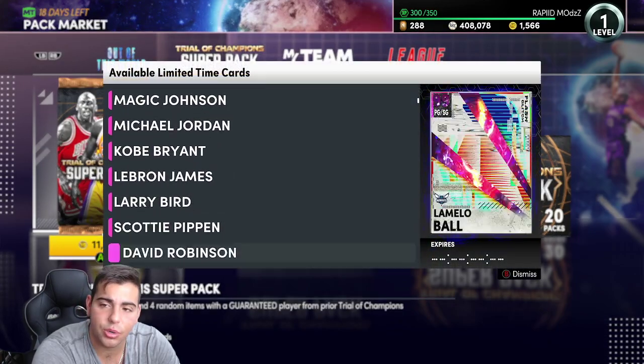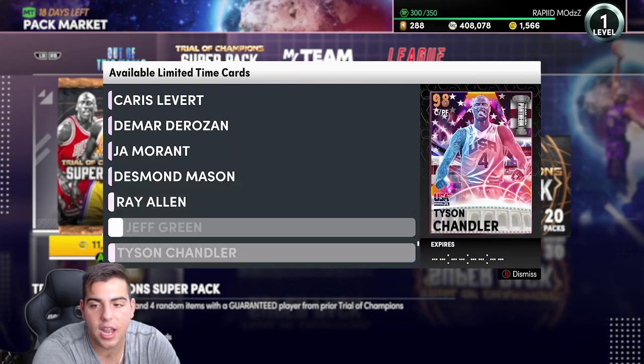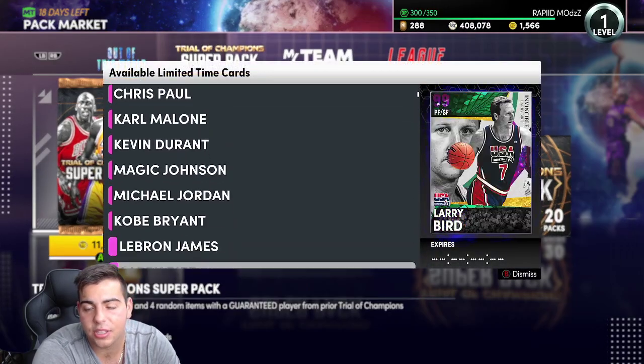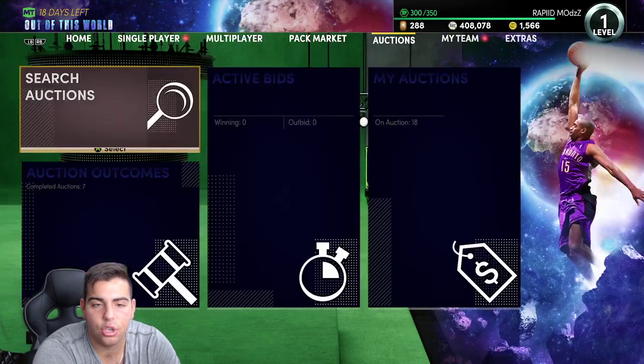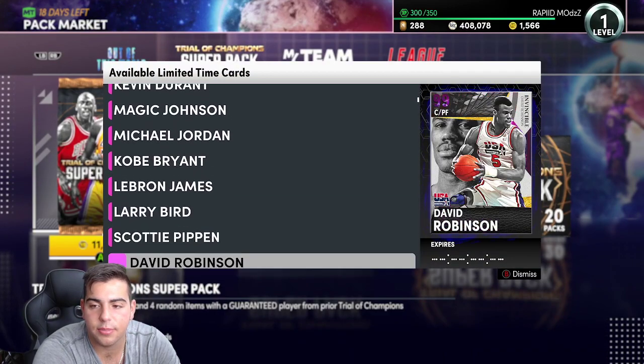There's probably more pink diamonds they're not showing on the list. If I were you I would 110% stay away from this. Not only that, there's a ton of opals, and the chance of you getting a dark matter are low. Not only that, the dark matters aren't even good — they're not even expensive dark matters. So I would definitely stay away from them. The USA players in the super pack are absolutely a waste of MT.